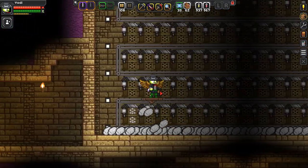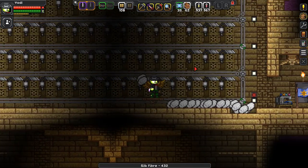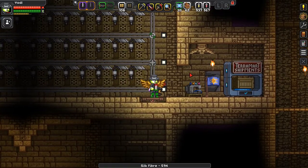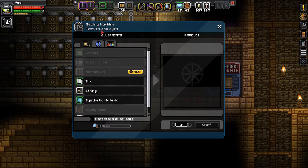We are almost at the end and now comes the really cool part where we can get all the items. You can see at the bottom of the screen that I am indeed getting all of these items — 594 silk fiber in total.